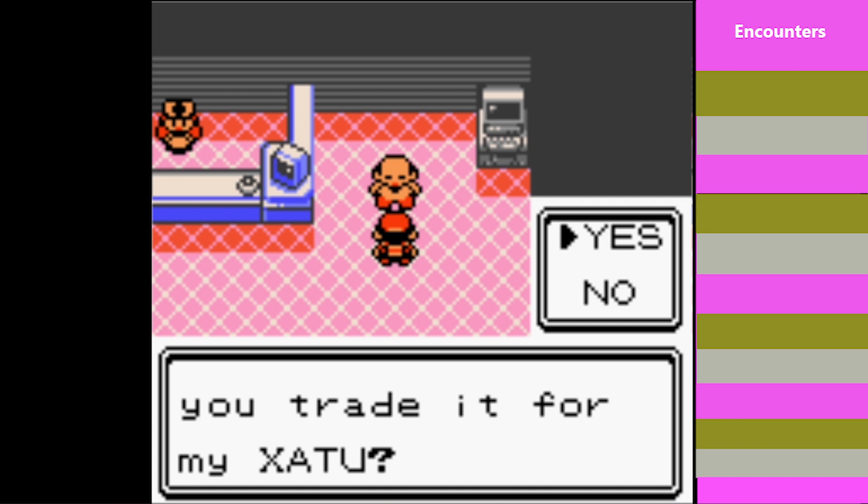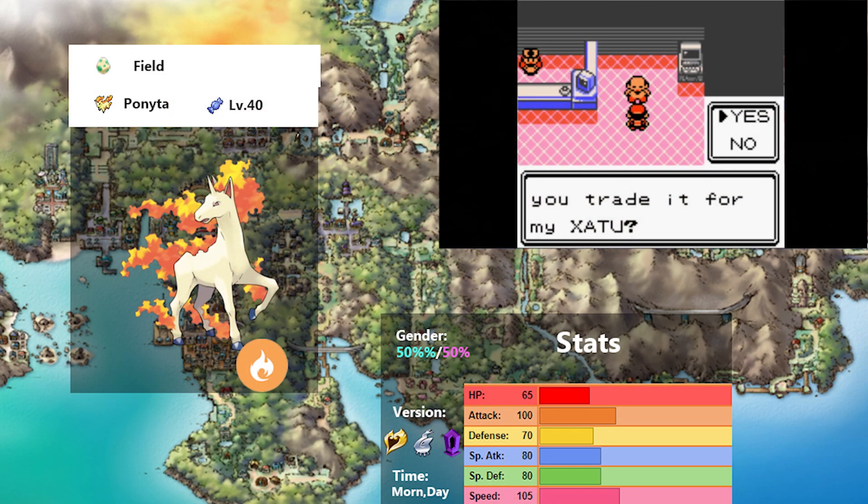If you're playing HeartGold and SoulSilver, you get the Xatu trade — thank goodness, because the first one is terrible. This guy wants a Haunter for a Rapidash. I didn't like Ponyta when I encountered it prior to Victory Road, and I especially don't want it now. This is a physical fire-type attacker that can't get any use out of its physical attack stat, and Rapidash has one of the shallowest movepools I've ever seen, with all of its exceptional moves being either Normal or Fire-type.